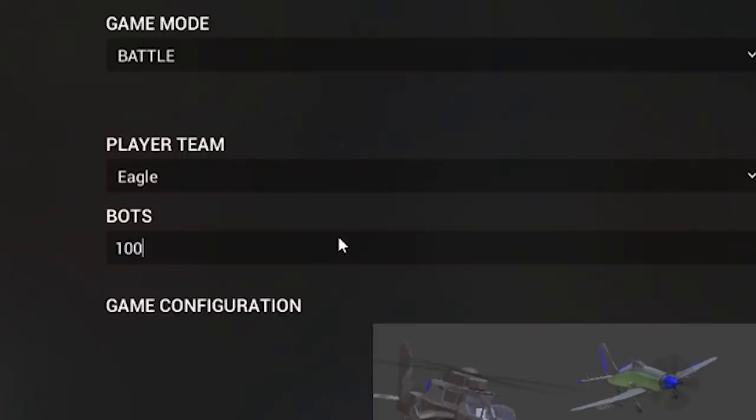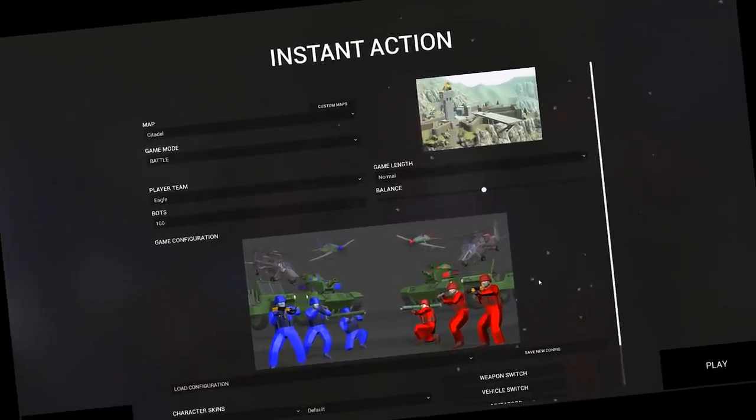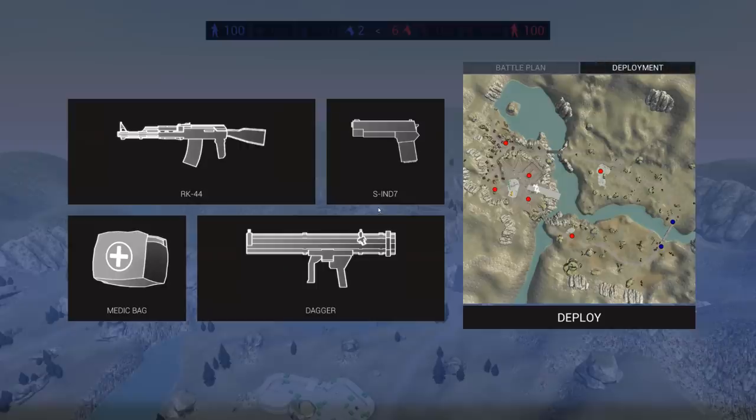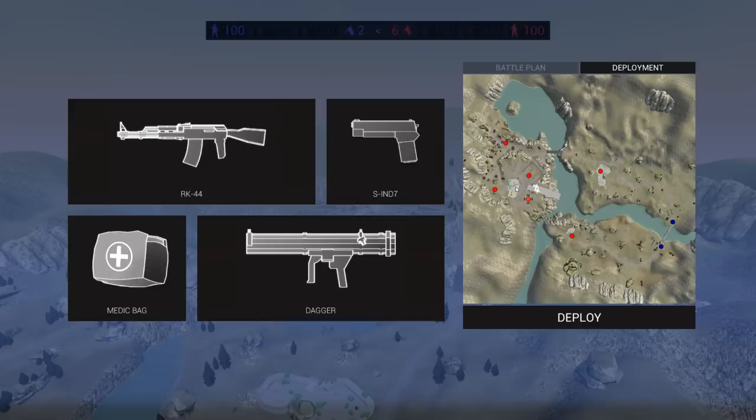We'll put in 100 bots. A quote from Steel Raven says pretty much everything in the level has been updated. We're starting as Raven to see the Citadel fortress itself - this is effectively a giant fortress siege. I want to try out the new aircraft, so right there would be the best place to deploy. Blue is gonna be storming and trying to take all of the objective points.